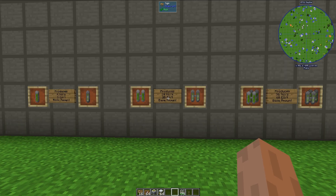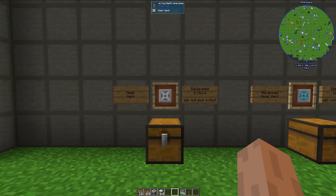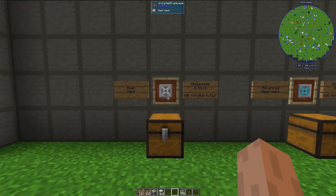Next, let's take a look at the heat vents. Now that we know that fuel rods produce heat and power, we need a way to dissipate the heat within a nuclear reactor, because if we don't, it will eventually explode. There are five different heat vents here, and I will describe what each of them does in some detail.